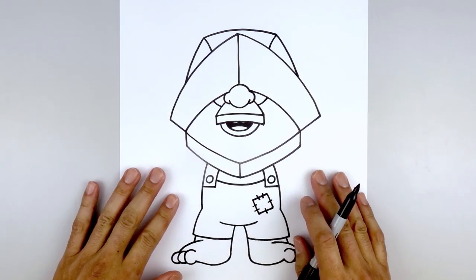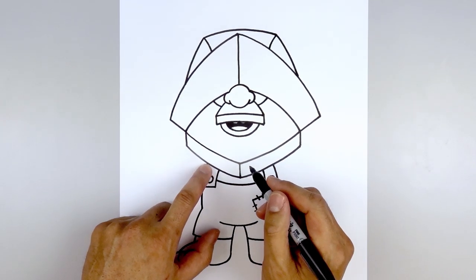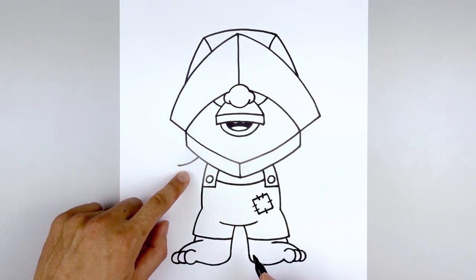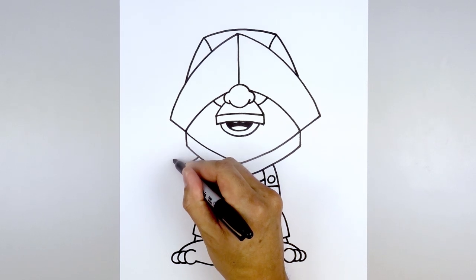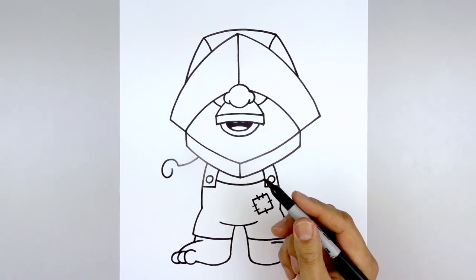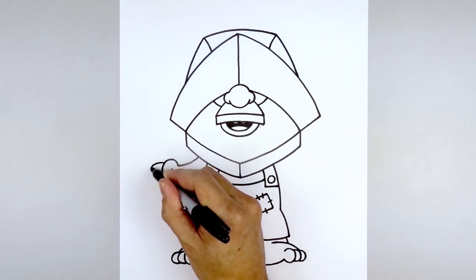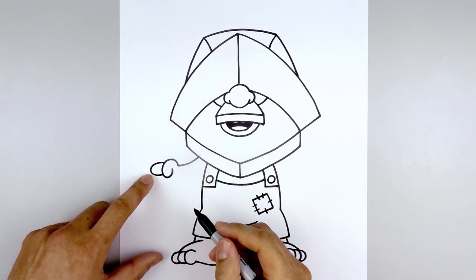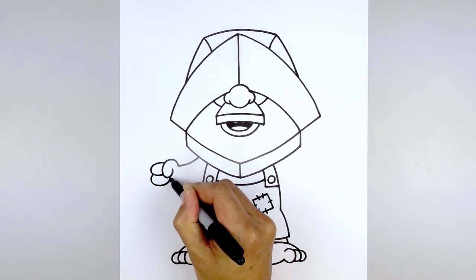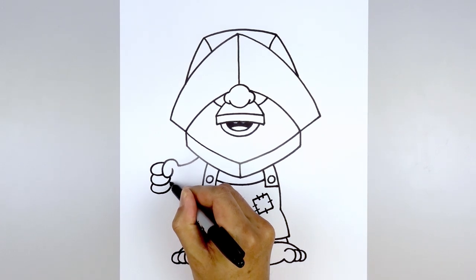Now we're going to move up and draw on the arms. The arm to the left is going to be holding a fish, and the arm to the right is going to be holding the anchor. Let's start with the left side. From the top of the body, step out, curve down, and then out towards the wrist, then curl around the thumb. On the wrist, we're going to curve up, bend this down, round out the thumb, and then go back up. Let's add three fingers in behind the thumb — along the side, draw a half oval, curve out and then back in. From the outside, do that again, curve out, round out the finger, and pull that up underneath the thumb. Do that one more time — curve around and then in.